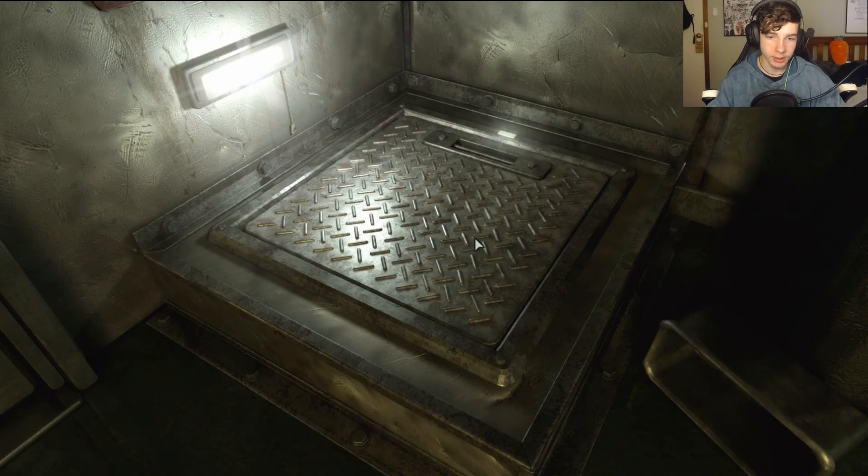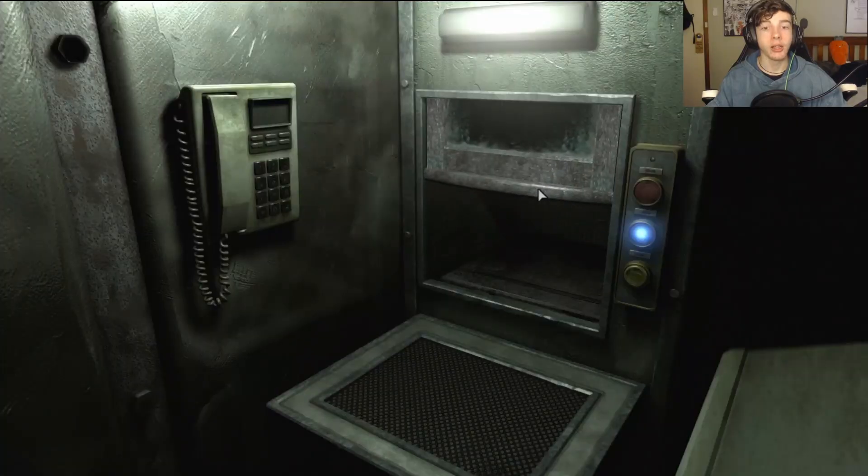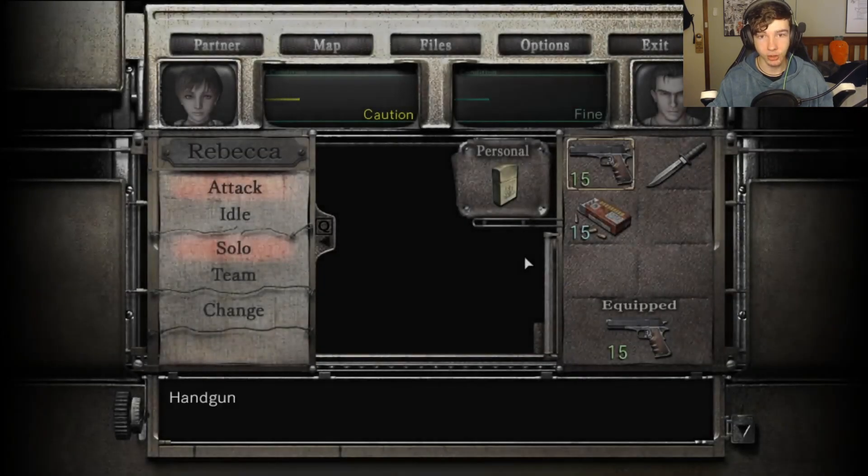There's an access panel here - I need some kind of tool to open that. Okay, this is where we can send something up. Is that an item here? Yes, we can give her a knife. I see. Item is too large. Okay, we can't give her a knife then.